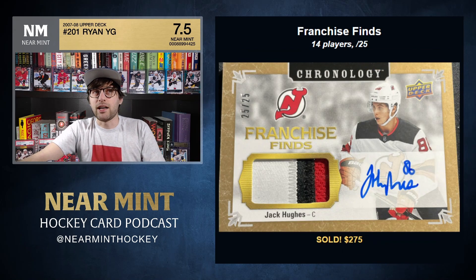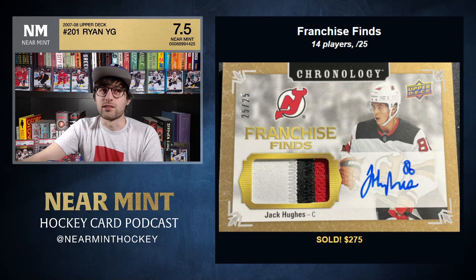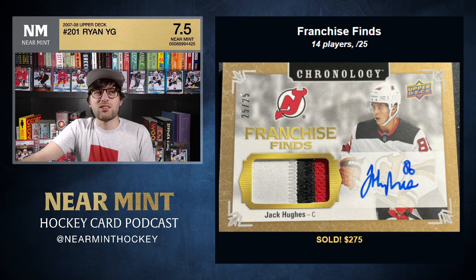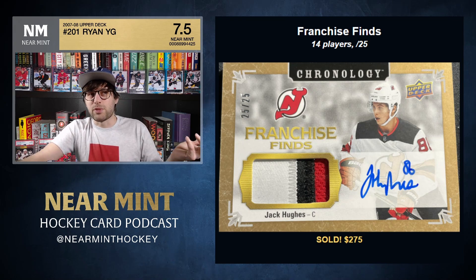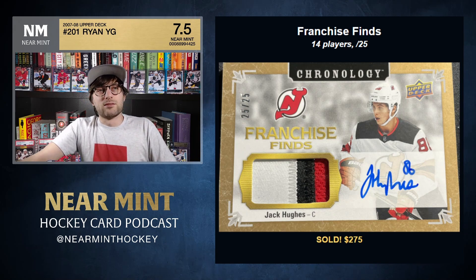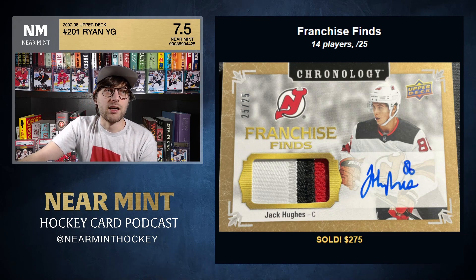The last thing in the franchise series is Franchise Finds — 14 players, all numbered out of 25, all rookies. A Jack Hughes here sold for $275, but I don't really love the design: the Upper Deck logo is in full color, the team logo is shown, and the card is horizontal. It's a big hit to get and then I look at it and I'm not sure I love what it looks like.